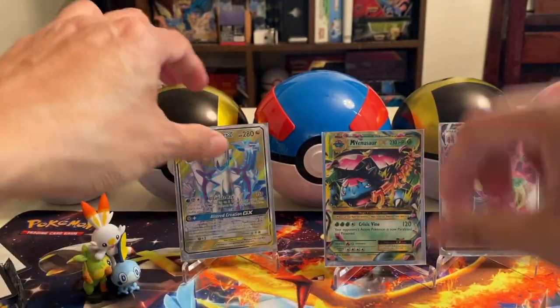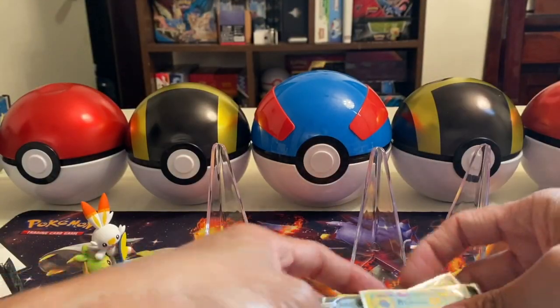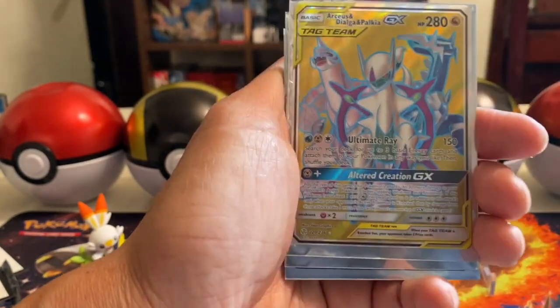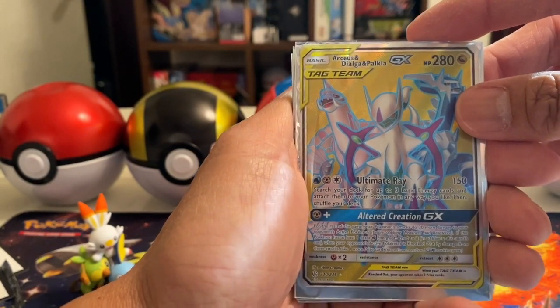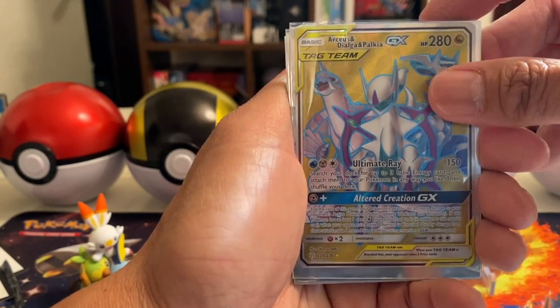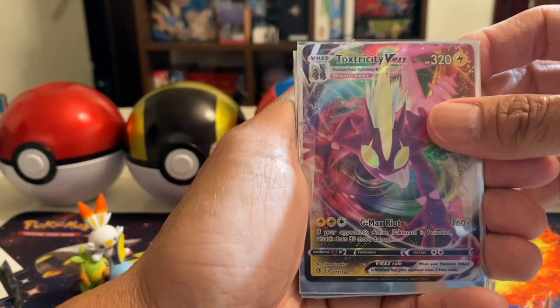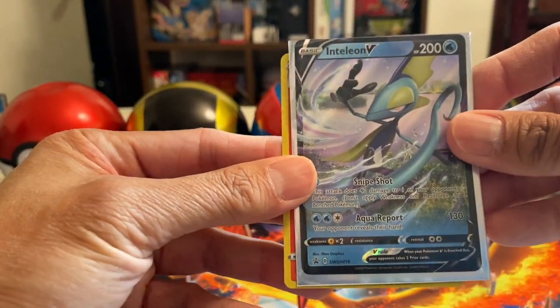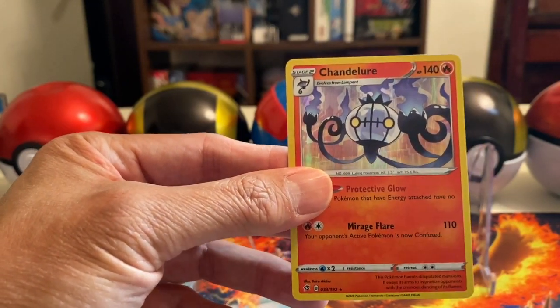Let's do a short recap of today's awesome hits — not too shabby at all guys! We got the M Venusaur EX, the Tag Team Arceus and Dialga and Palkia GX card, Toxtricity V-MAX full art, the Inteleon V promo card, and the Chandelure holographic card. Hope you guys enjoyed it — hit that like button, stay safe, stay blessed, and I will see you on the next video. Peace!